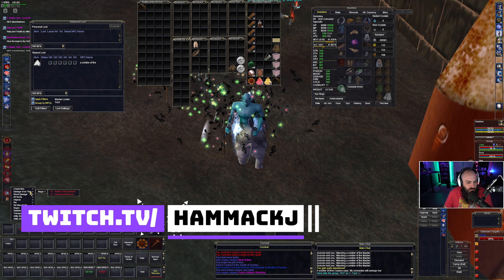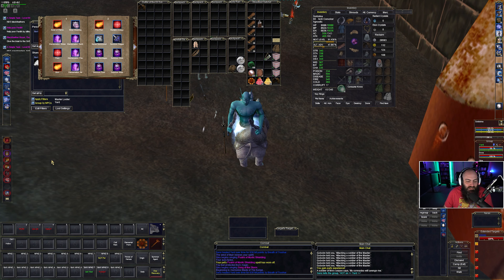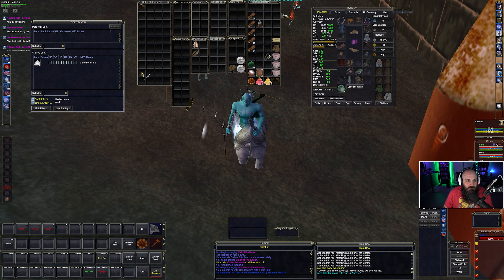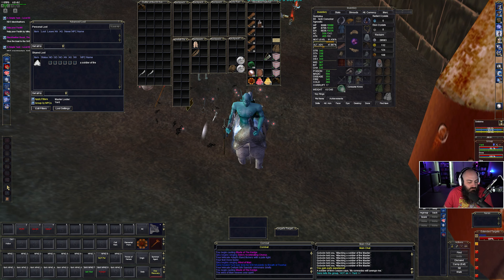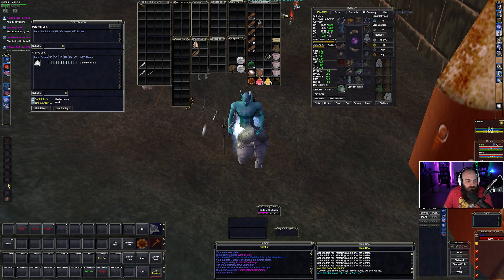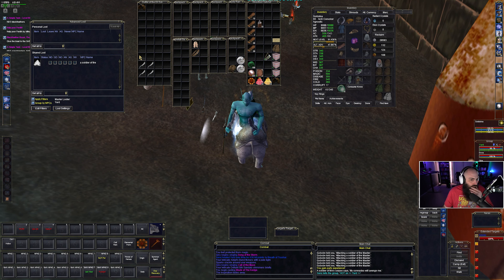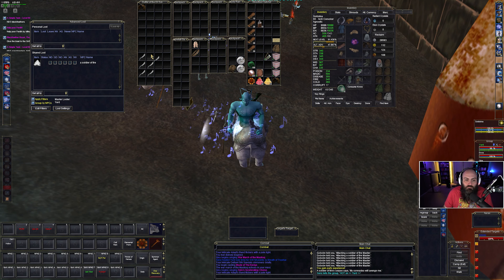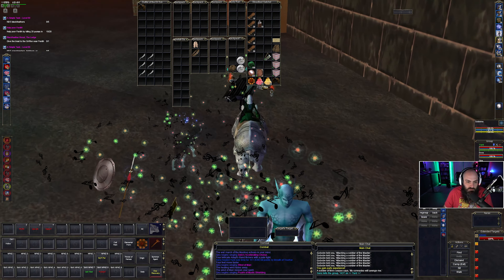Some more pet weapons real quick. Should have done this a long time ago. So there's the mage, the enchanter, shaman, and shadow knight - that's three sets. All right, turn that off. There's the shaman pet.